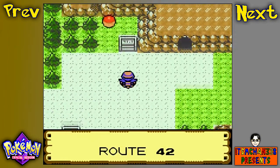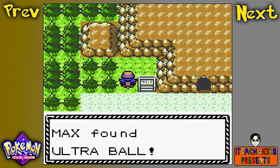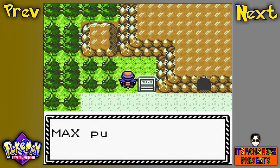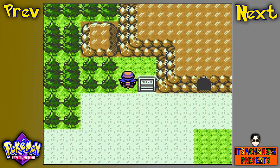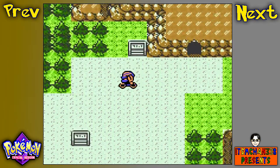Heading over here to Route 42, we have some awesome stuff. First up, we have an Ultra Ball right there — that is the TM for Shadow Claw if you're playing the remake instead, which I don't think Shadow Claw really existed back then. The new Pokemon you can find here in Route 42: Fearow in Crystal only, Arbok in Crystal only, Golbat in Crystal only, Mankey in Gold only, Marill in Crystal only, and Flaaffy in Gold and Silver only.